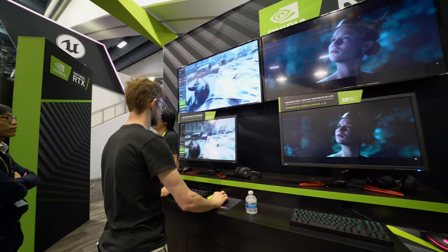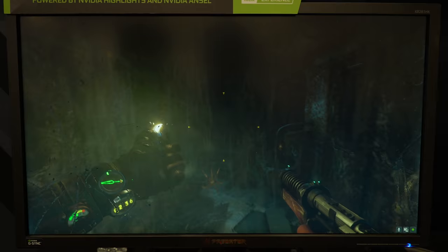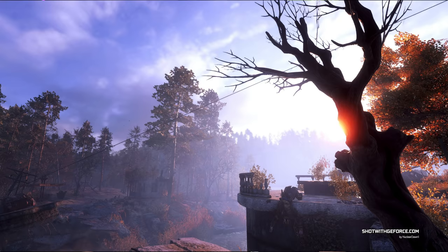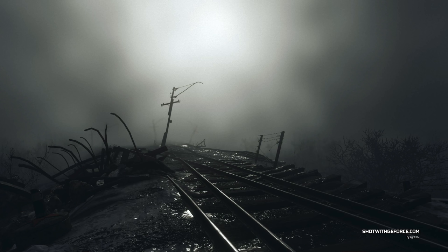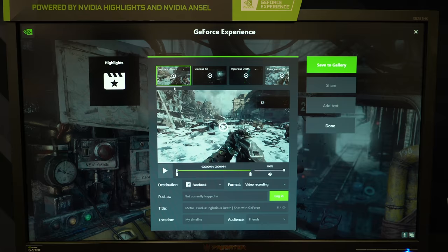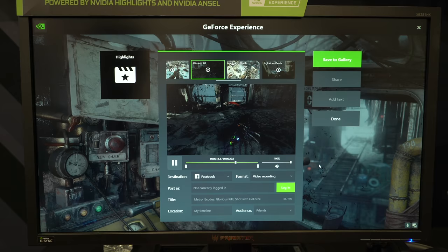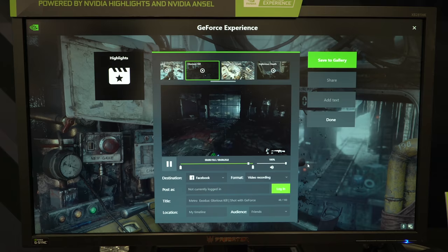Behind us we have a demonstration of GeForce Experience running in Metro Exodus. Ansel is our tool that allows you to take screenshots and apply a ton of different filters — you can adjust a ton of different things and basically make the screenshot your own. Then there's also Highlights for Metro Exodus, which is an automatic way of sharing and saving your greatest moments in game. Anytime a certain parameter is hit, it records what happens, capturing what occurred prior to the event and after, so you get the entire spectrum of your achievement.